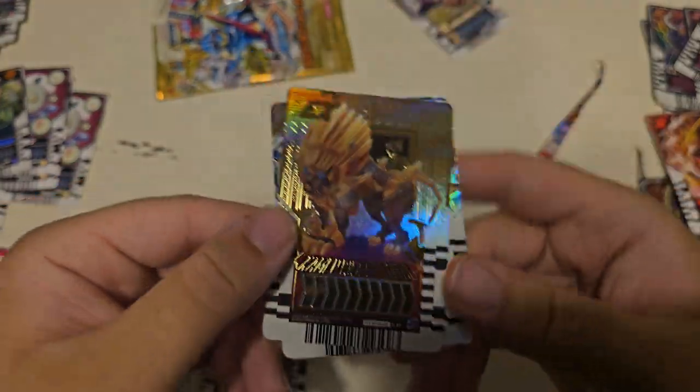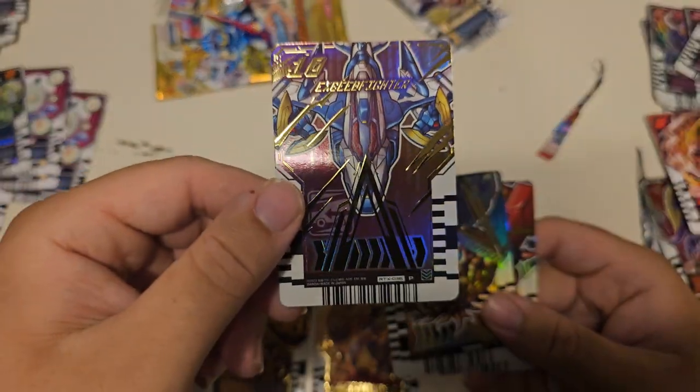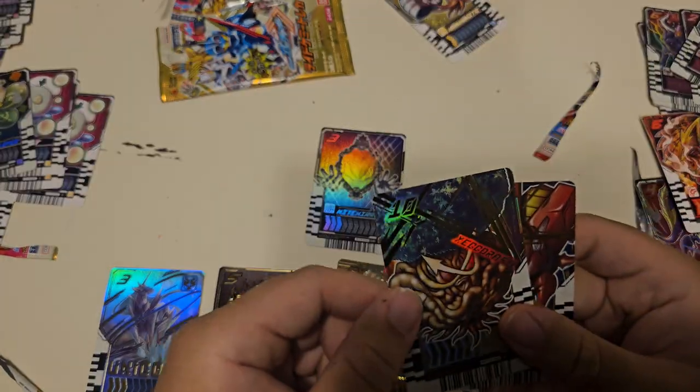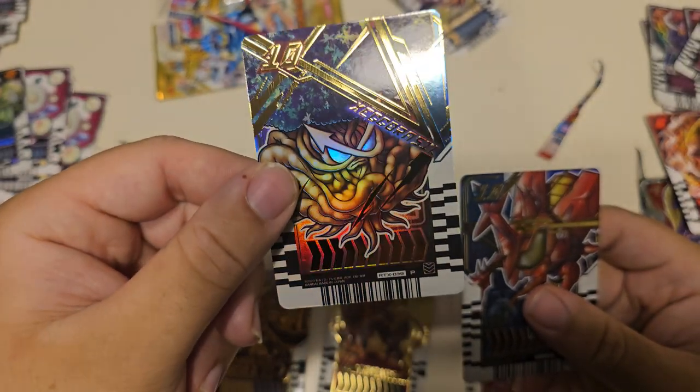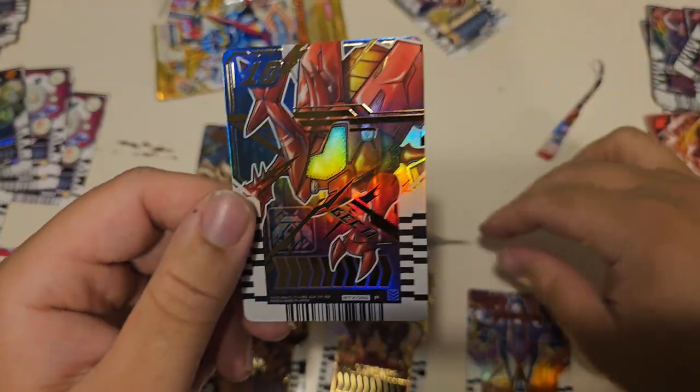And that's my opening for these sets. We can take a look at the Rider cards as well - I think there's some really good ones in here. We got Jamashin Buffa - absolutely, absolutely peak. We got Tycoon but in Sword. Nago Fantasy. I love this trio of riders - this trio is one of my favorites in the whole franchise. I love these three guys and their three final forms. So good.